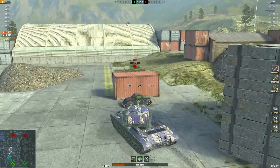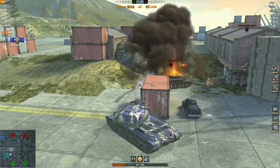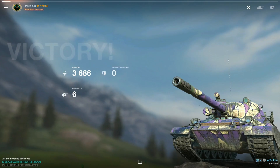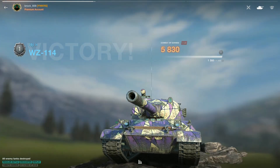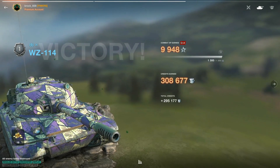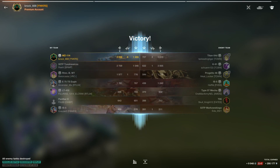Another little block there, coming in behind. Well played Brock, and thanks again for the replay. Let's take a look at the official results: three thousand six hundred and eighty-six damage, one thousand five hundred and seventy blocked, six kills, one thousand nine hundred and forty-eight XP, and 295,000 credits — an awesome carry.